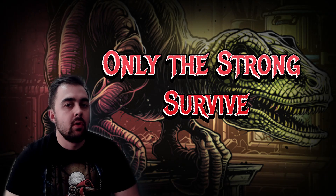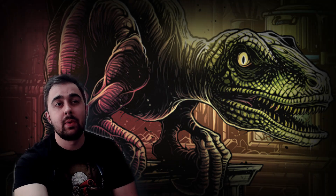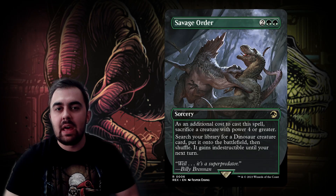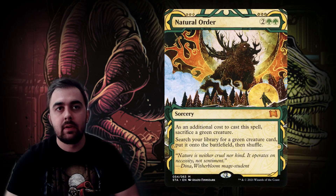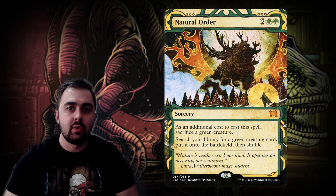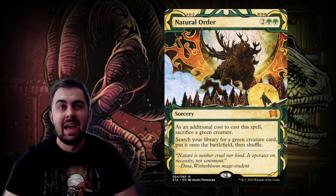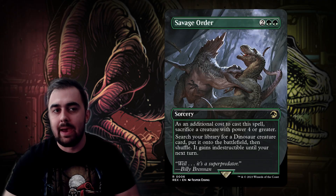The big theme of my deck is 'only the strongest can survive.' Thinking about that, I included Savage Order from the Jurassic World set — sacrificing a dinosaur to get a bigger one — and Natural Order, where you sacrifice a green creature to put a bigger green creature onto the battlefield. So there's a sub-theme of sacrificing creatures to get bigger creatures on the battlefield.